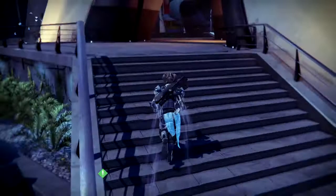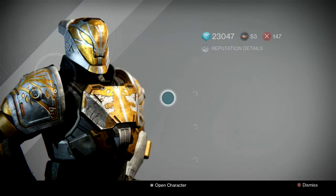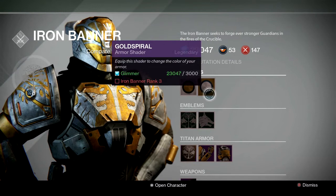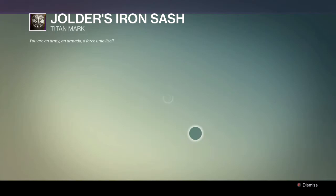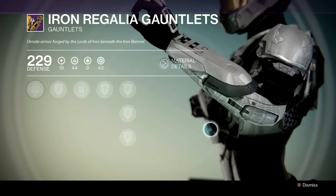He's up here in the top area, kind of by where the Queen's Emissary was, but he's going to be over here to the right. When we talk with him, I'll show you some of the gear he's got available. You can see that he's got some shaders and some epic emblems. The armor I'm going to show off is a Titan since that's the class I play. You can see he's got a class item, which is a Titan mark. It looks pretty cool — kind of a wolf in a tree design.